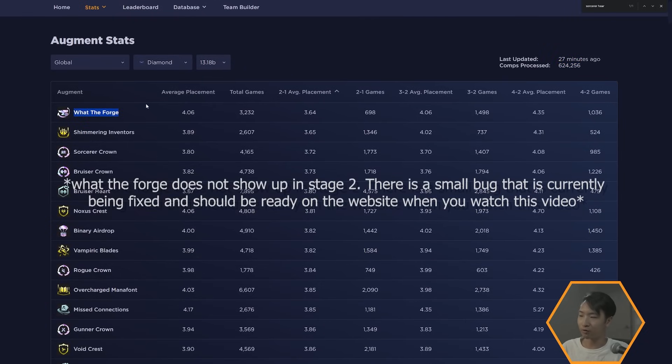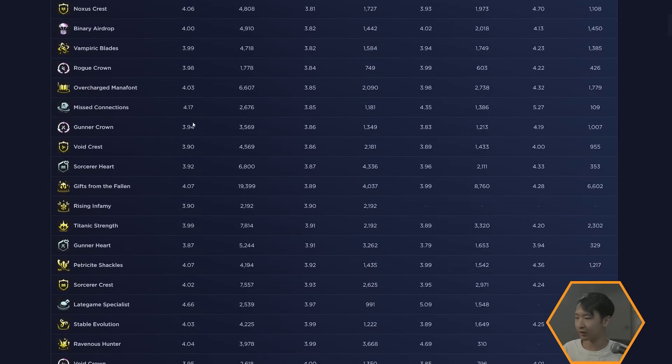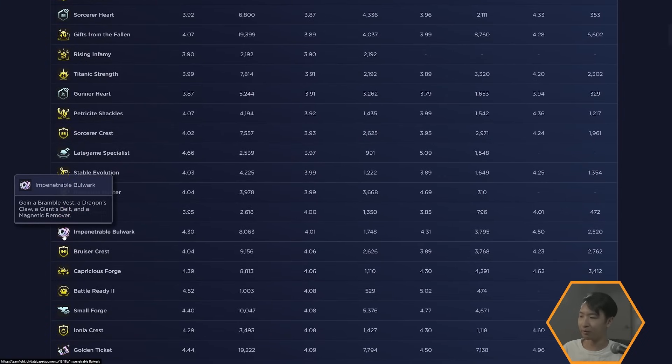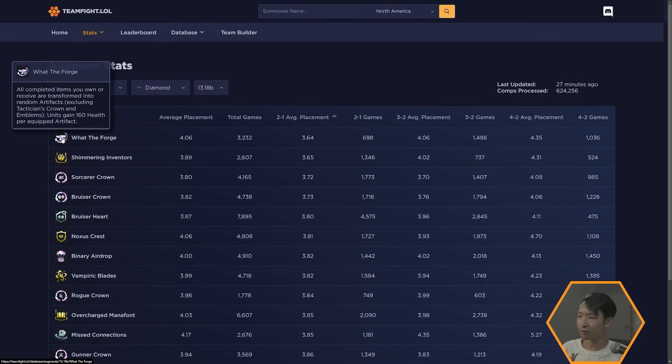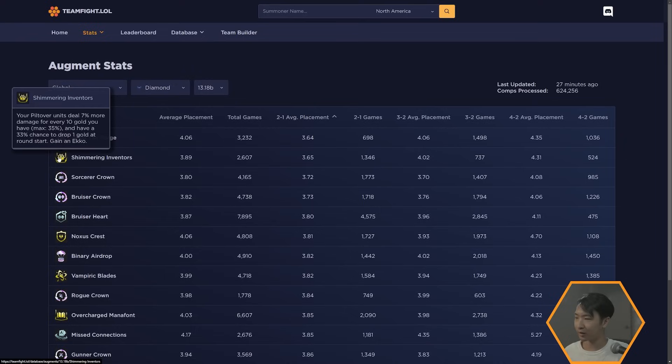What the Forge is just really broken right now because they fixed a bug with it. All the items are good — an Ornn item or artifact item is worth around 1.5 regular items, and on average prismatic augments give two and a half items. As long as you get more than five items, What the Forge is worth it, and it also gives 160 health per equipped artifact as an added bonus.